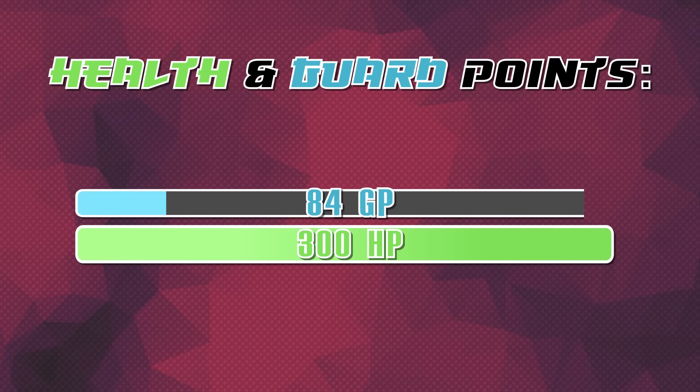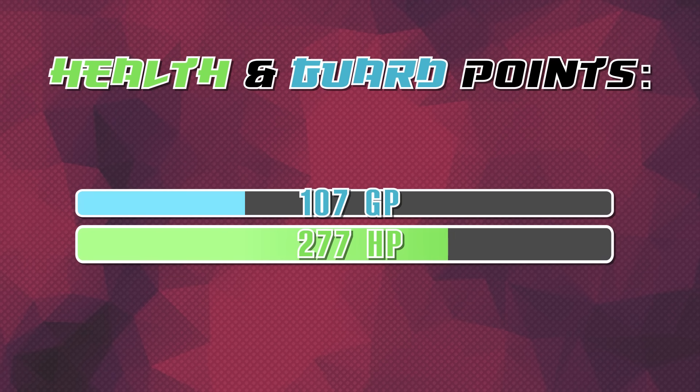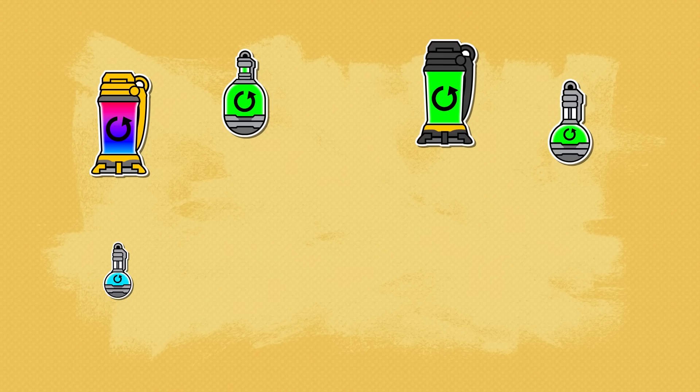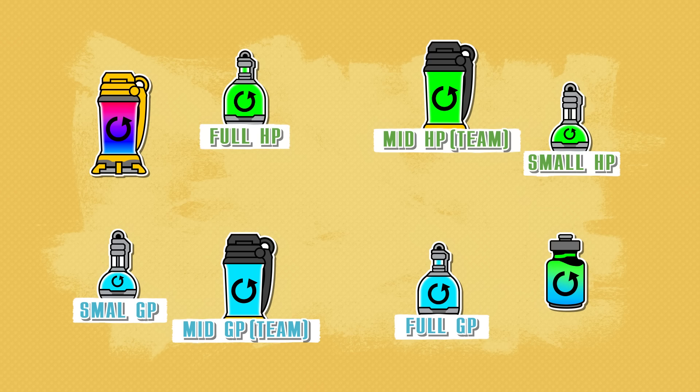Health and shields — or guard points as they call them in-game — are pretty straightforward. Different characters can have different amounts of health, but healing works the same for everyone. If you lose any HP or guard points, you can restore them with the green and blue vials. There are many different types of vials you'll need to identify in a split second, so here's a quick breakdown: the small bottles restore a small amount of HP or guard points, the big round bottles fully restore your HP or guard points, and the square bottles don't restore as much, but they do it for all of your allies.